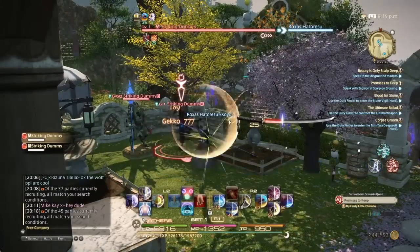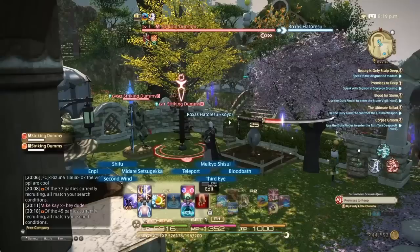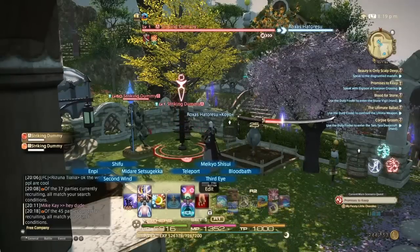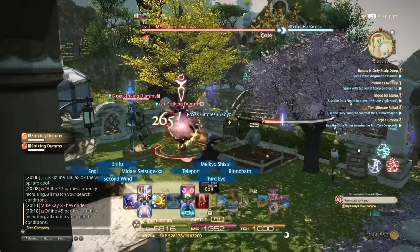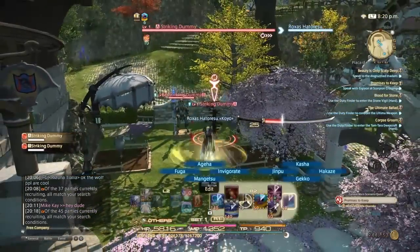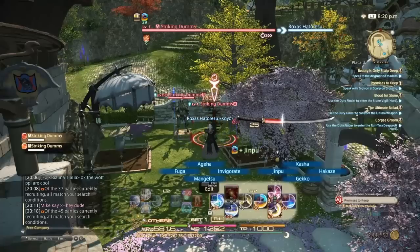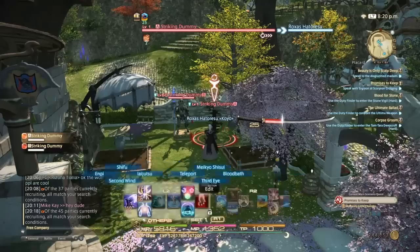As you guys can see, I've only done this rotation fully one time — brought the second combo in — and I already have my Middare Setsugeka. The main thing you want to do is keep the buffs up: the Jinpu, the Shifu, and the Yukikaze. Keep those buffs up to increase your damage and reduce their slashing resistance.